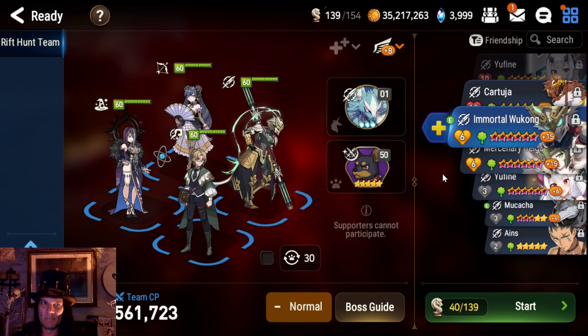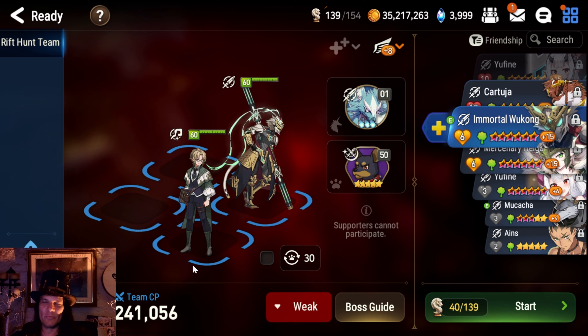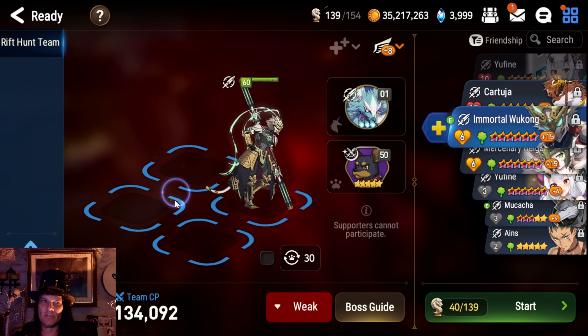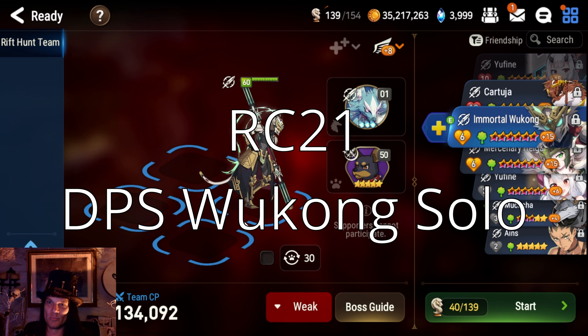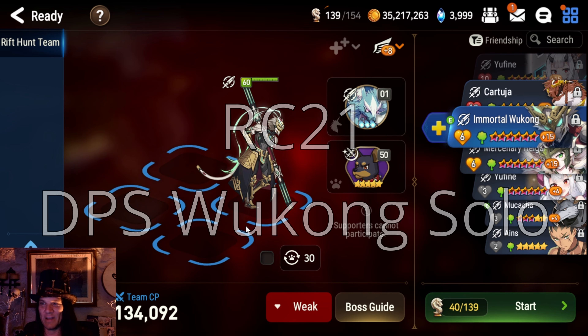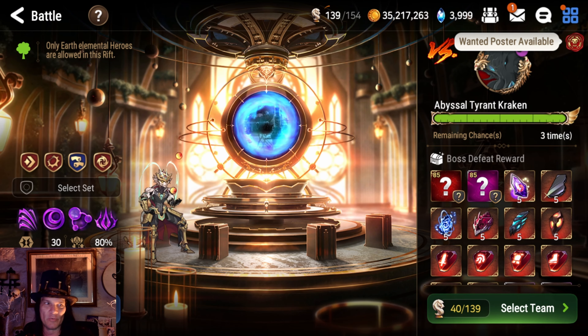What if you have Wukong, but you don't have Bologna, and you don't have Vivian, and you never pulled Bernard? Well, fear not — you can run just Wukong. I'm not kidding. He can solo this all by himself. Let's get the Rift Fragments right for a solo clear with Wukong.